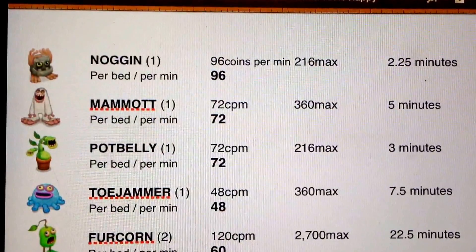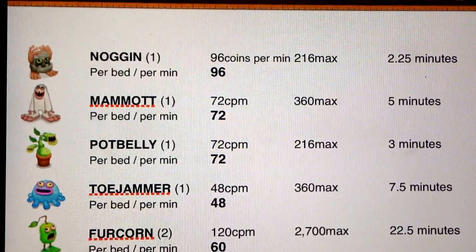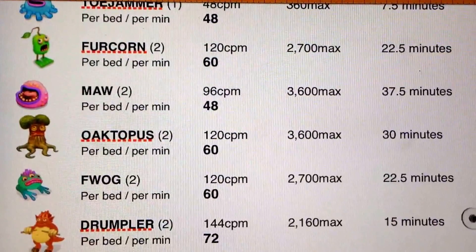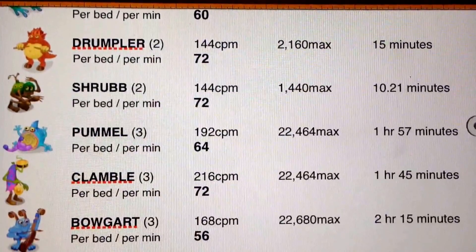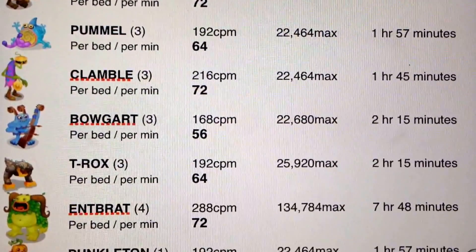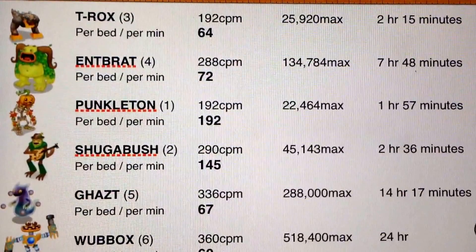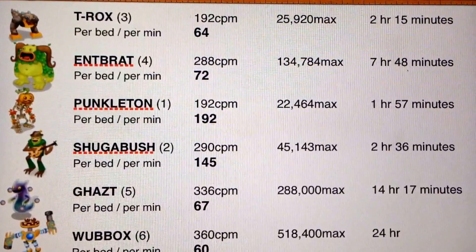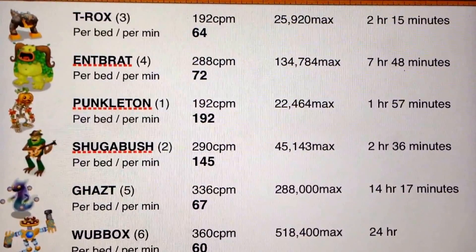So this is just a reference for you, just some information — play your game how you will. I just wanted to share that information with you; I thought it was very interesting. I'll try and do one of these for each of the islands so you can compare the monsters. This kind of gives you an idea of the Wubbux compared to a four-element, compared to an Ethereal, compared to your limited edition monsters and the difference. So that's it for now — I'll talk to you guys real soon. Bye now.